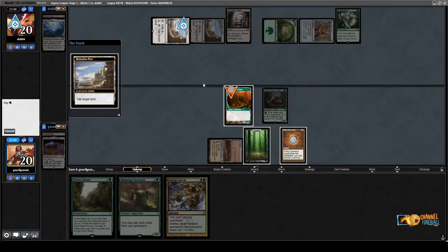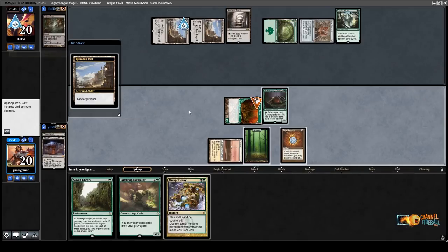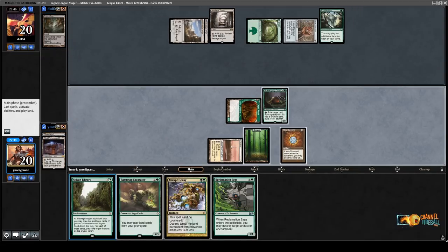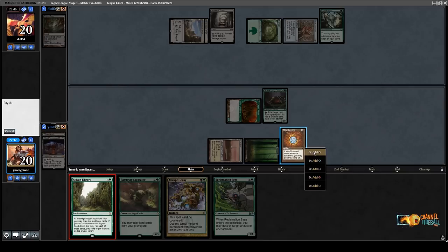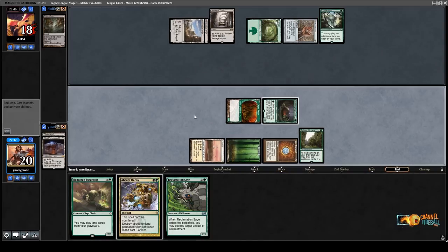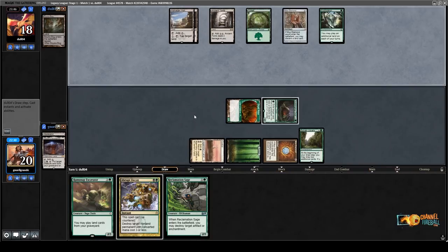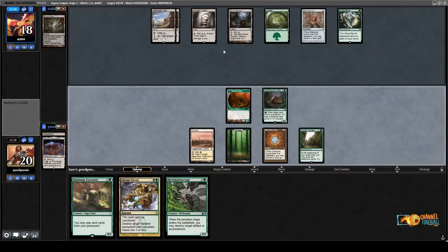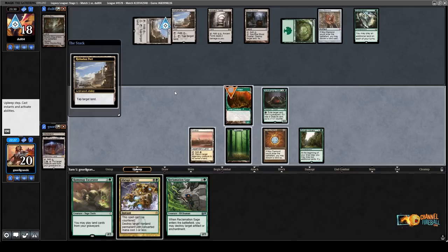Let's play Sylvan Library and attack for 2. Now I can tap 2 of my lands — if I draw lands with Sylvan Library, which is likely, I can get the Ramunap Excavator down. Ghost Quarter — I have basic Plains in my deck, so much better than Wasteland. I play a lot of these effects. So they have Port, Wasteland, and Ghost Quarter. That's a lot.